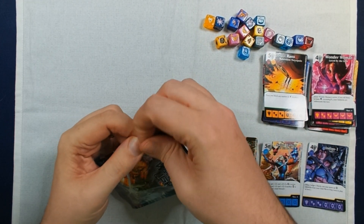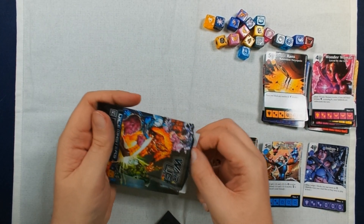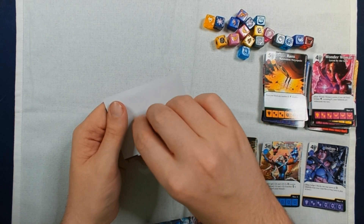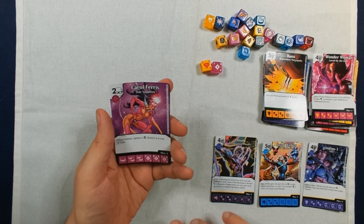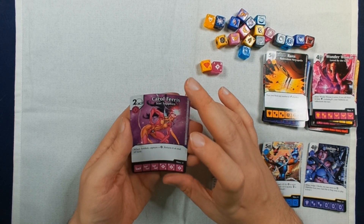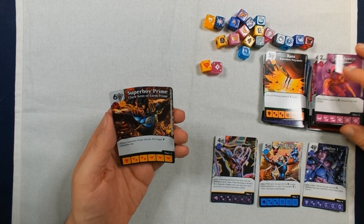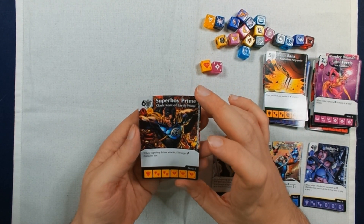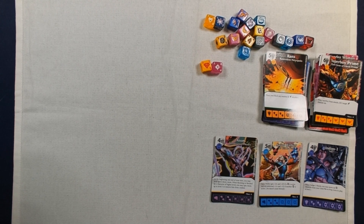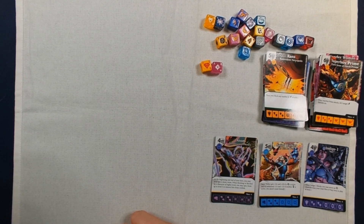I open my last pack and it doesn't want to open nicely — they never do. Looks like we have a Superman and I'm not sure. We have Carol Ferris, Star Sapphire, common — I thought that looked like a familiar logo, at least for Star Sapphire. And we have Superboy Prime, Clark Kent of Earth Prime, common. Very nice selection actually — a very nice mix of characters. I'm surprised pulling two Wonder Womans back to back — that was neat.